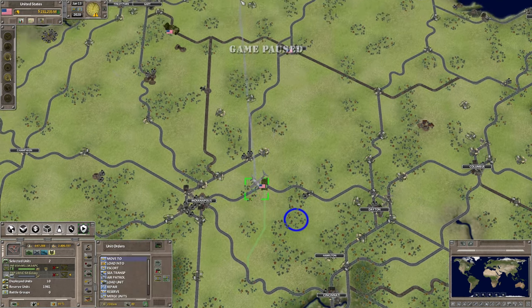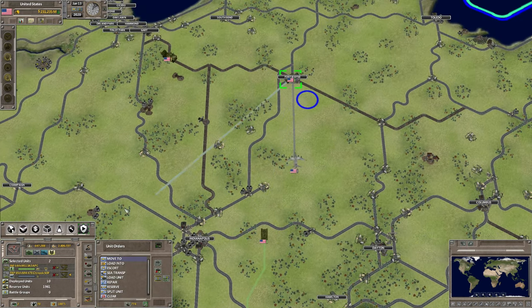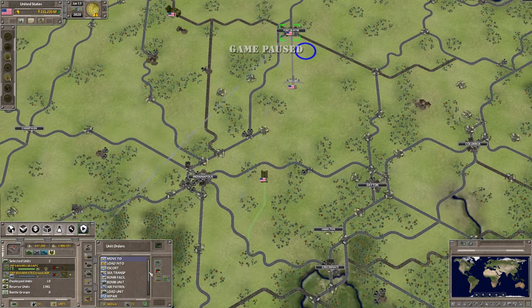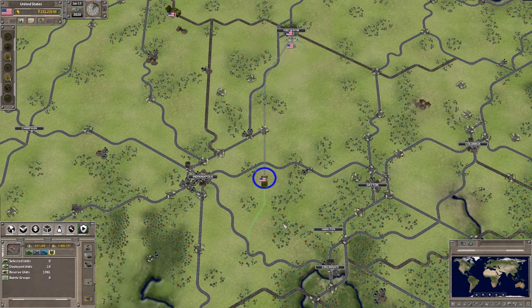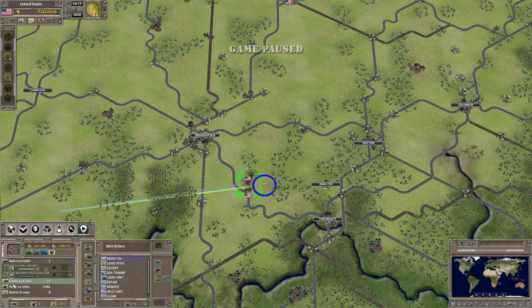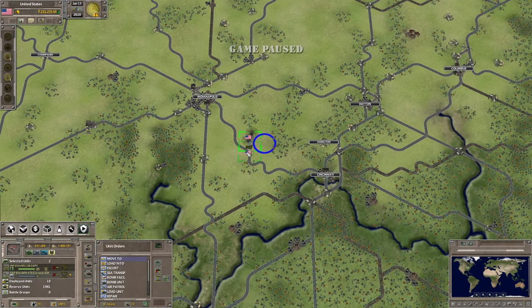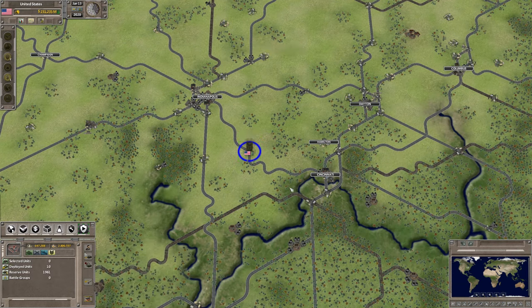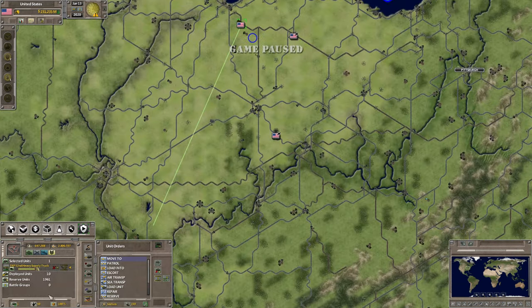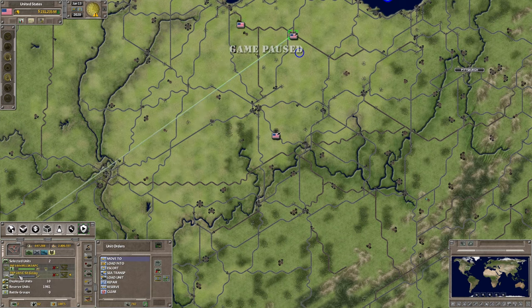There is also another option: you can do the exact same thing with a helicopter that has cargo capacity. You could either Escort, just like with the plane, and the helicopter will go down there and follow. Or you could simply choose the helicopter and right-click that location, and the helicopter will go to the same location. So again, you can use supply trucks, aircraft, or helicopters.